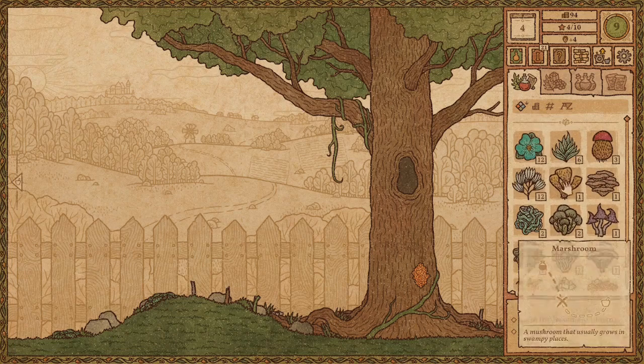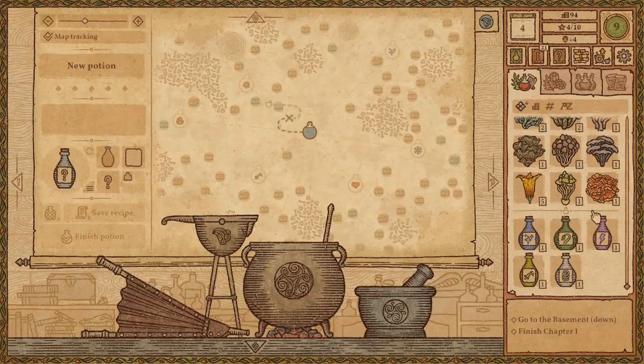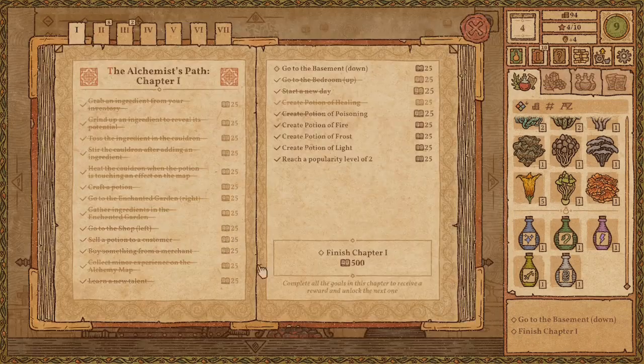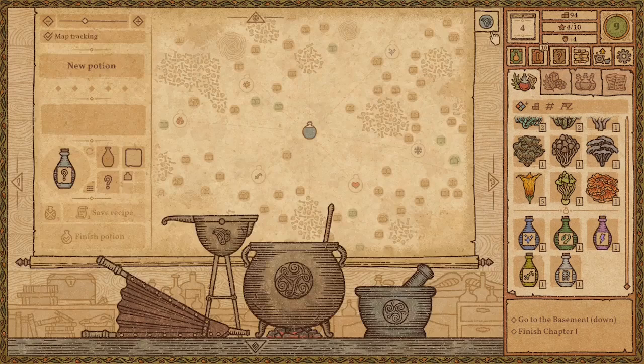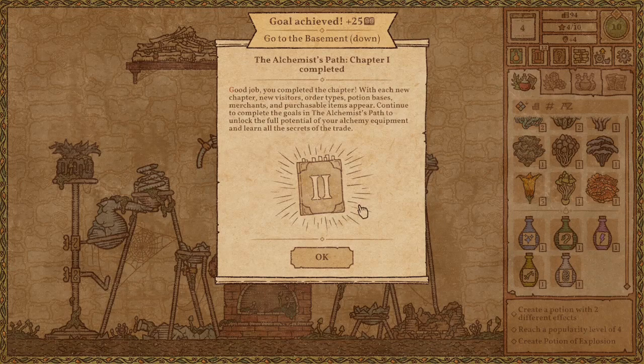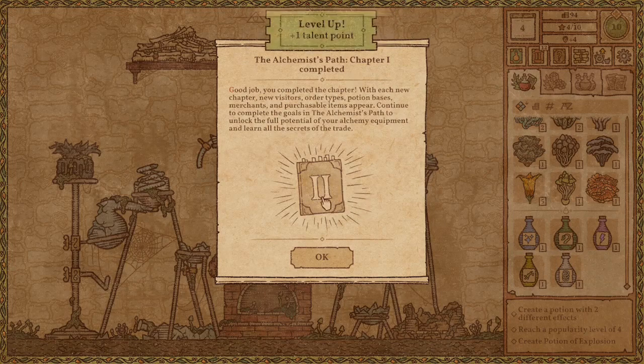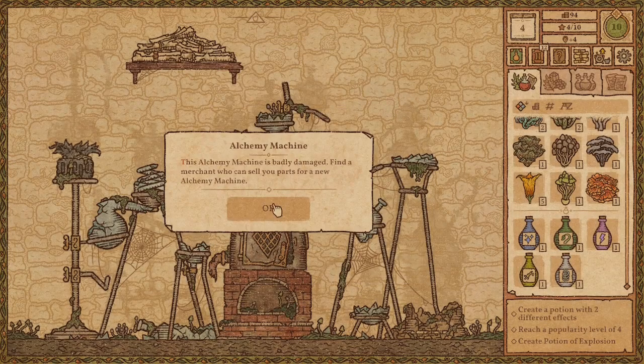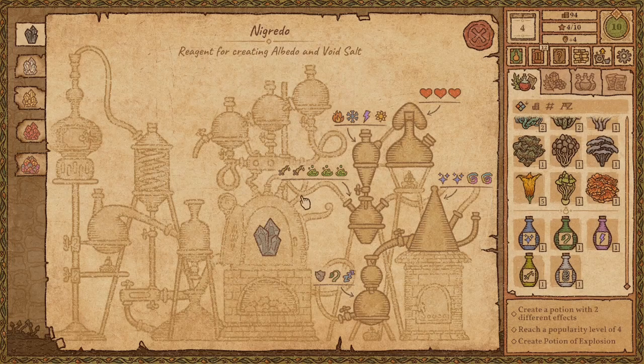Okay, we got some more fire bell. That's nice. My recipe book is too small. I need to go to the basement. We have a basement? Oh Jesus. For creating albedo and void salt.